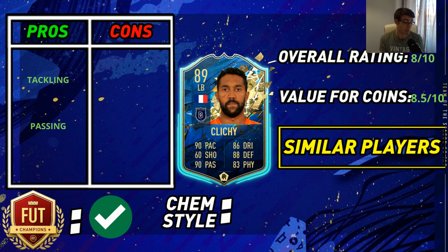All round I was very happy with his passing stats. His tackling is also very nice all round — 88 stand tackle, and with that backbone chemistry style it takes his stand tackle up to 98. His defensive stat goes from 86 up to 96, and his interceptions go into the low 90s as well, which is really solid.